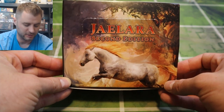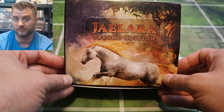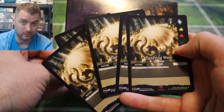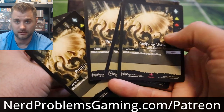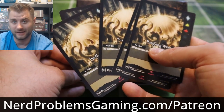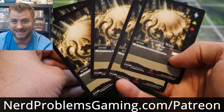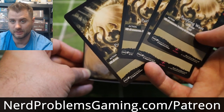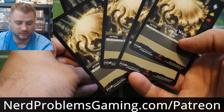Hopefully you enjoyed this opening video of a bunch of different booster packs from Jalara Second Edition, the new set that's coming out. We've got about half of the box left, so definitely stay tuned for a future video where we open more and see what's inside — hopefully pulling one of those epic foil cards. Also, another cool thing to note is that we've got five promo Purifying Wave cards, and we're actually going to be doing a giveaway for new patrons over on Patreon. We'll do a drawing at the beginning of September, so if you want a chance to win one of these Purifying Wave cards, head over to nerdproblemsgaming.com/Patreon and become a patron.